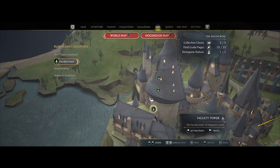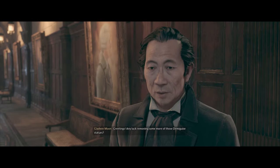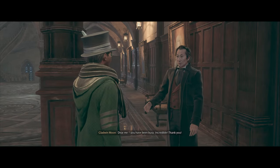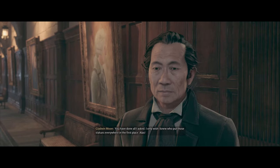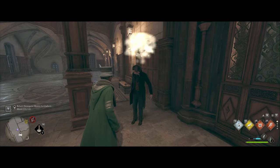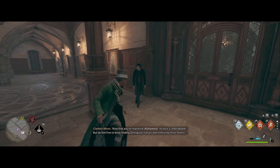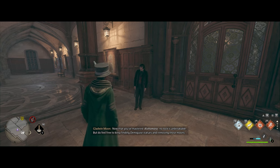Lastly, turn in all the Demiguise moons by going back to the Faculty Tower and talking to Mr. Moon. He confirms you've collected enough and rewards you with the final level three Alohomora upgrade. Now that you've mastered Alohomora, no lock is unbreakable — but you can still keep finding Demiguise statues and removing those moons.